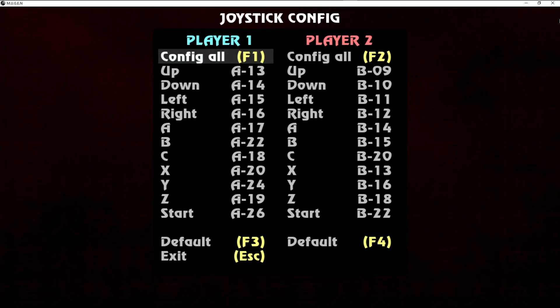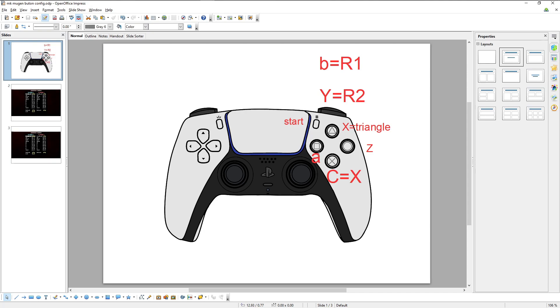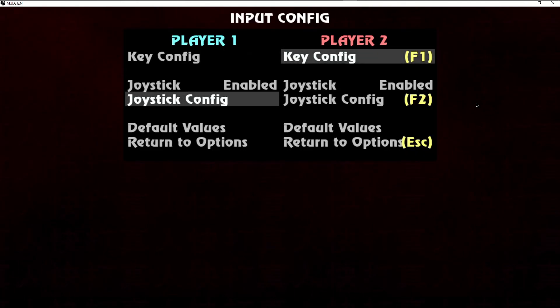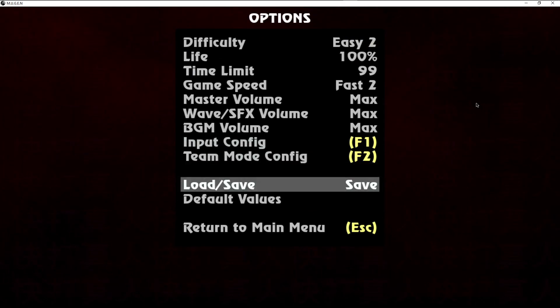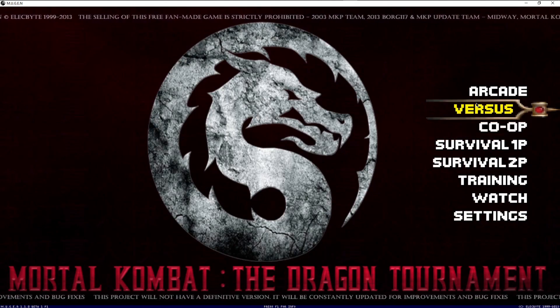This is a specific setting I got for all the configurations and you can start setting it up the same way I did early on. The normal controller: Square is A, B is R1, C is X, then X is Triangle, Y is R2, and Z is Circle. Once you finish that, this numerical value will be in place — very similar to MKX, MK11, or MK1 configuration.